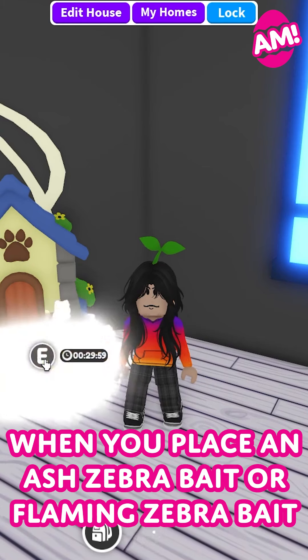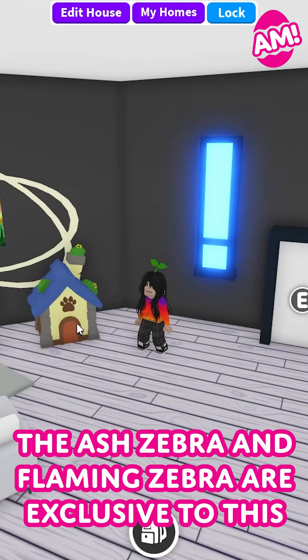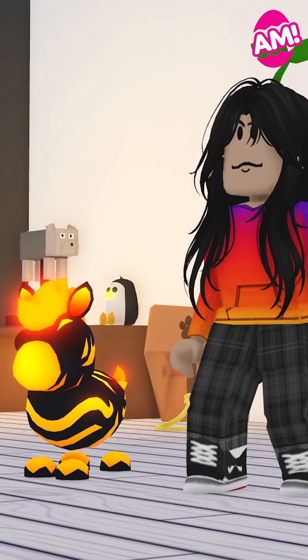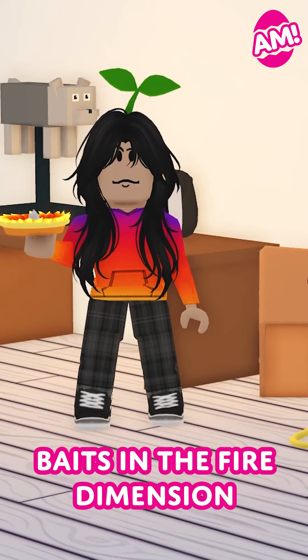When you place an Ash Zebra Bait or a Flaming Zebra Bait into the lure, you'll have a 100% chance of catching those pets. The Ash Zebra and the Flaming Zebra are exclusive to this event — the only way to obtain them is by creating the baits in the fire dimension.